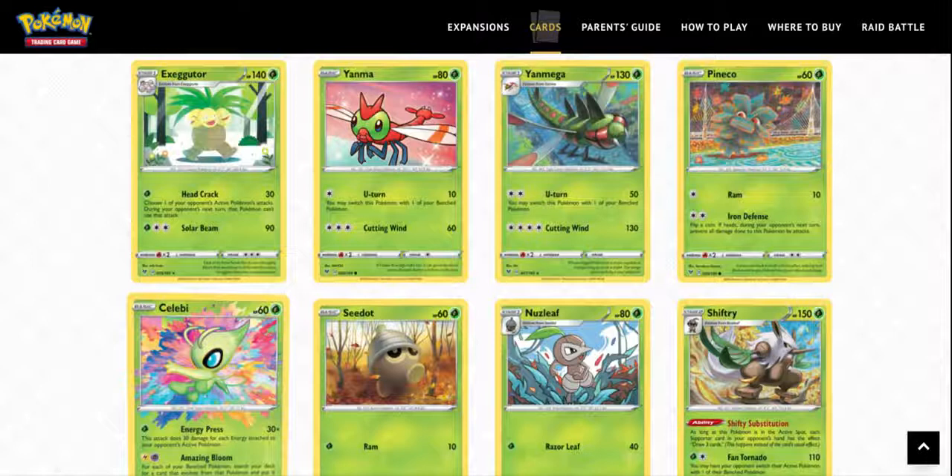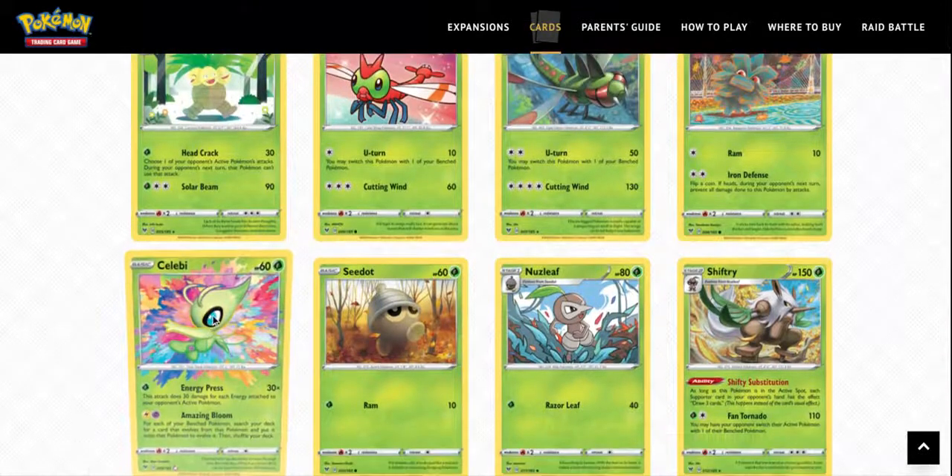I'm kind of looking for competitive archetypes and casual archetypes, and just good cards that might see play. The first card that's a good card is Sobble — it can see play just for the energy press as one of the grass attackers, though it does have very low HP.